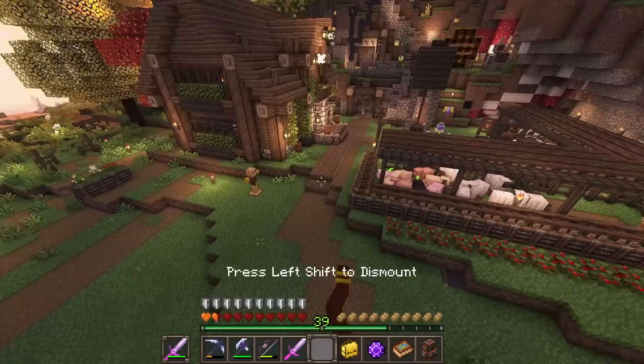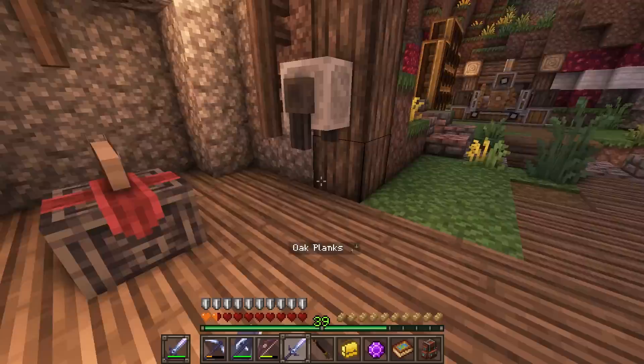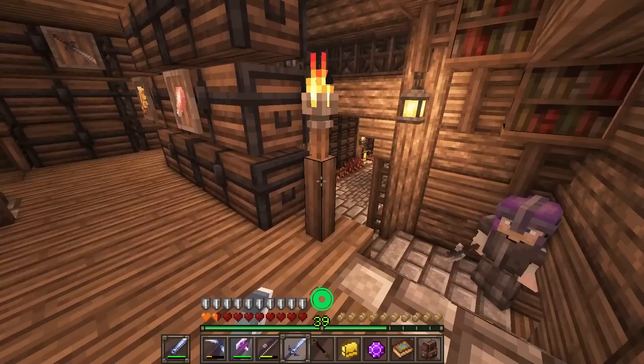Being able to fly is quite nice, but being able to survive is much better. Today, survivability is going to be on the forefront. I'm working on getting some shelves set up and working on some new bookshelves to upgrade our enchanting system. Because at the moment it's pretty bad — there's nothing there anymore because I took all the shelves.